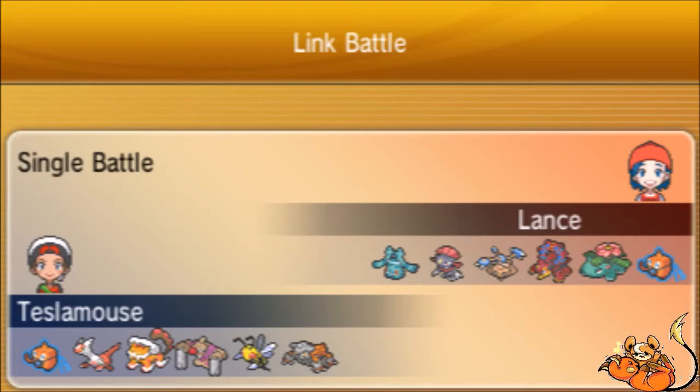Check out his team real quick — he's got a Rotom-Wash, a Mega Venusaur, a Volcanon, a Hitmontop, Weavile, and Bronzong. On our team we have Rotom-Wash, Lotdus, Lando-T, Conkeldurr, Mega Beedrill, and Heatran.